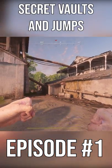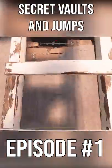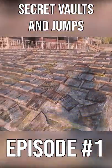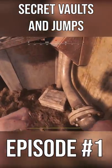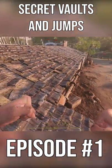Basically, all you need to do, instead of taking this ladder like most people would and making all that sound with the ladder, is just come here on this box, jump on this pipe and crouch and click your vault key. Simple as that.